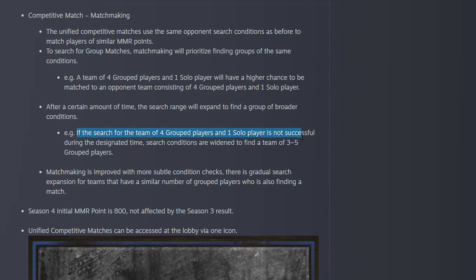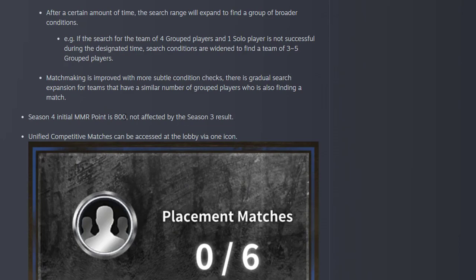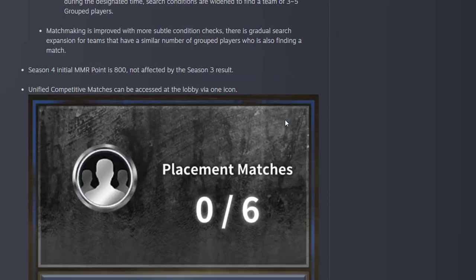If the search for four group players and one solo player is not successful, conditions are widened to find a team of three to five group players. This improves matchmaking so players won't have to wait for longer periods of time. Season 4 initial points are 800 and are not affected by Season 3 results.